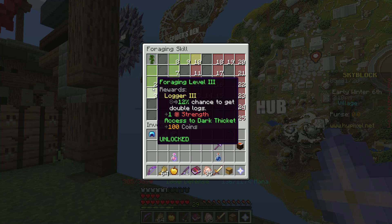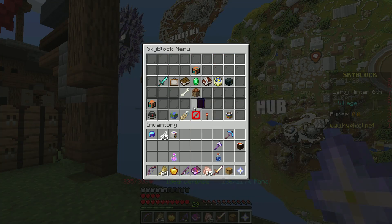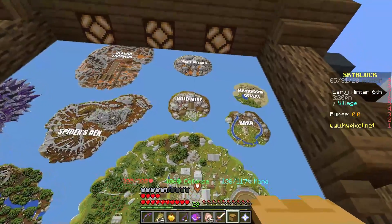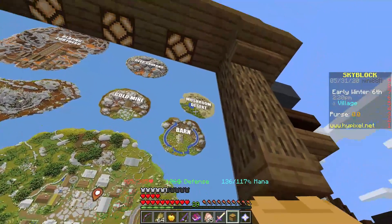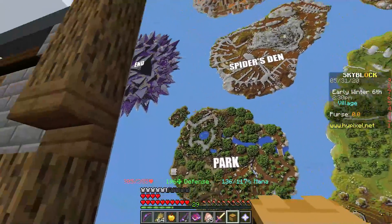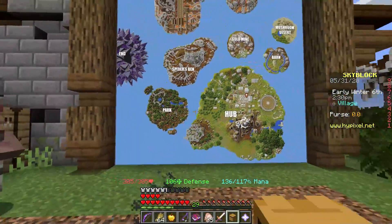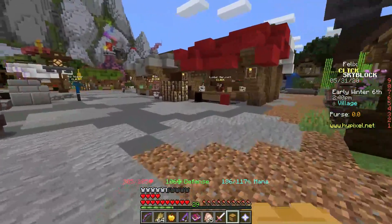Each time you level up your skill, you get a reward, and that's a fast and easy way to make money. They also help you get better materials — for the gold mine, to go to the deep caverns, you have to be a certain level of mining. For the barn, you have to be a certain level of farming to go to the mushroom desert. And in the park in the back, there are certain types of trees you have to be a certain level to get. Those are the four main skills: farming, mining, forging, combat.